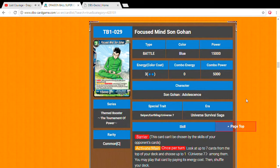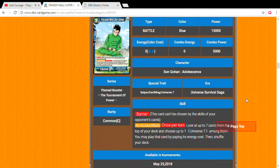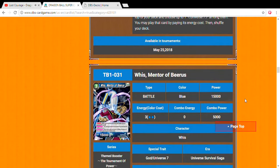Next, Focused Mind Son Gohan — barrier, three drop, 15,000 power. Activate Main once per turn: look at the top seven cards of your deck and choose a Universe 7 among them and play that card by paying its energy cost. It basically lets you look through, choose a Universe 7, and just get to play it by paying its energy cost. It's a really great card.